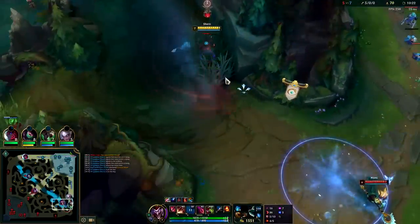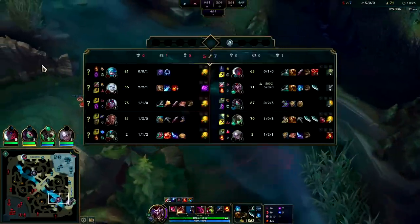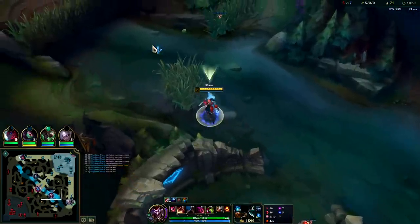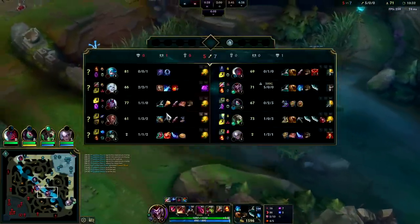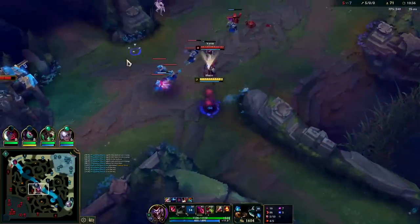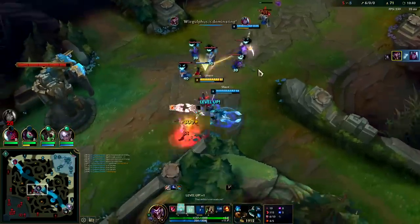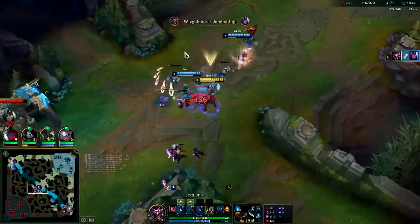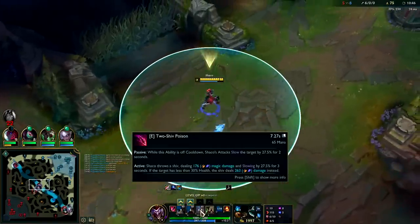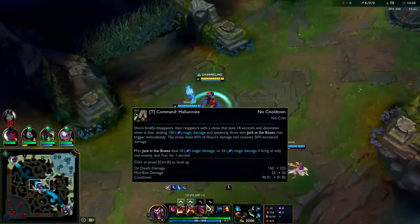Nami just used her most important ability on Lucian there so I couldn't really go in — Lucian was gonna chunk me and I haven't spent my gold yet. I don't have red buff, Varus is pretty squishy, might be doable. Got deep behind him, R into auto attacks with smite, E — down he goes. Very nice, didn't even need to use ignite. The 27 slow per two seconds off of every auto attack was good enough — it's a really strong slow.